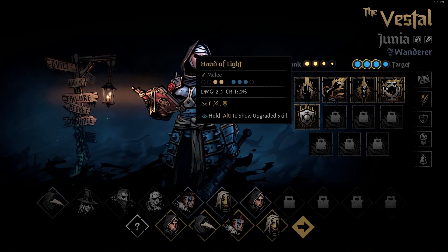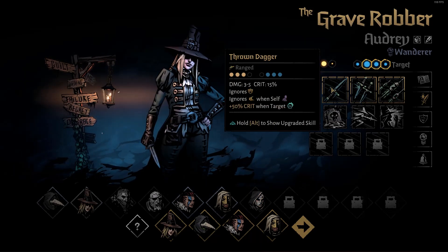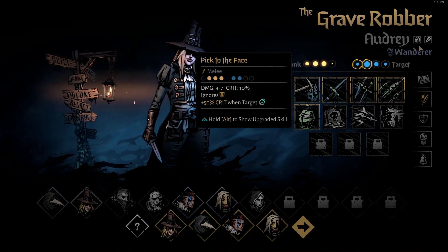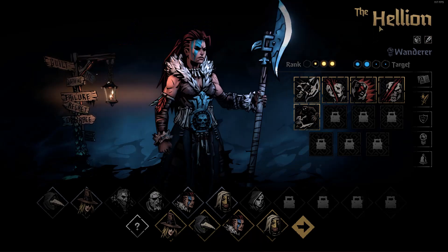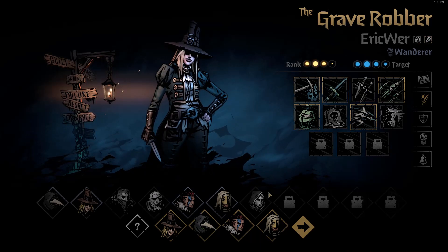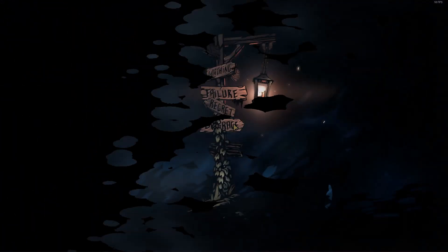I didn't quite understand what Vestal did, so I ignored her for now and just wanted to try out the others. I also wanted to finish the character storyline of the Grave Robber. For names, we went in with Eggs Hunt as the Leper, Dalla as the Helion, Sor as the Plague Doctor, and Eirik Wurr as the Grave Robber. Let us enter the valley with our new party composition.